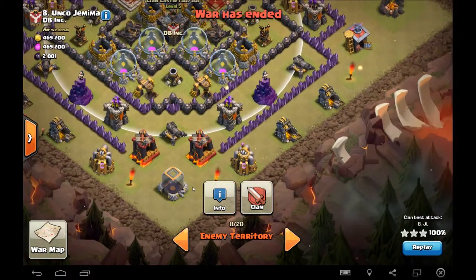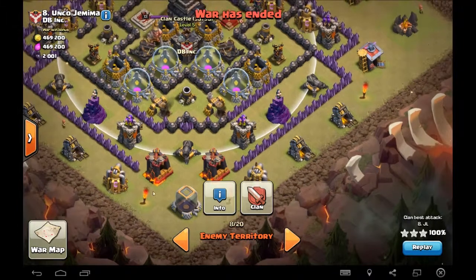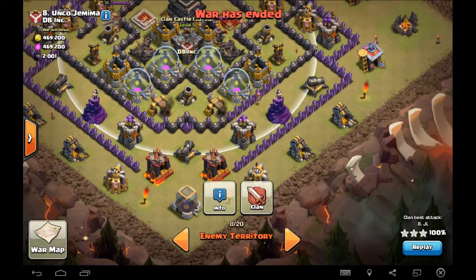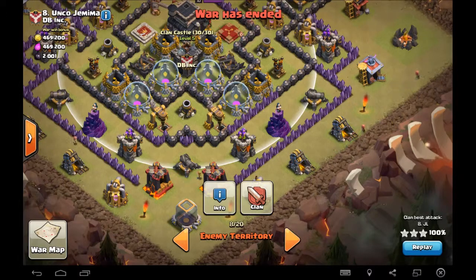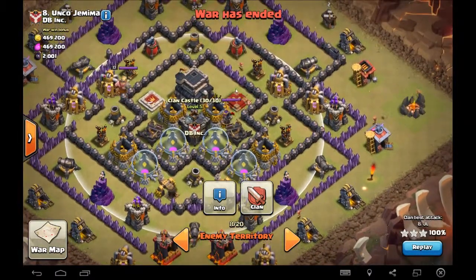So my plan was I'm going to bring four balloons — two balloons on each side. And I thought about bringing a balloon right here, but I almost wanted my hogs to go here, here, and then here, just to split and do something to get to these Xbows. I didn't want them having to do a long loop if I brought hogs in here.